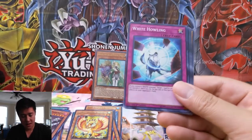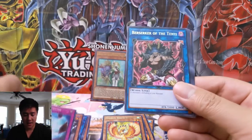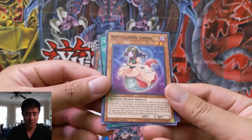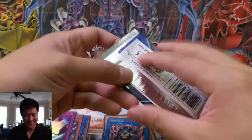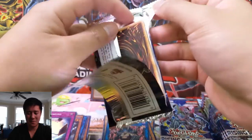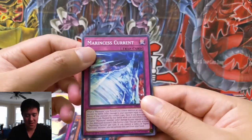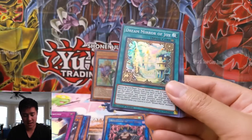These are the KMC Hyper Mats, which are definitely my go-to sleeves for anything. And then Berserker of Tenyi — looks pretty cool but pretty weak. Simorgh Repulsion, Draw Discharge. And oh, what is this — Lamia. These names — who is in charge of naming these cards? Imagine if you're actually dueling and you try to use all the real names, it'd be very confusing.